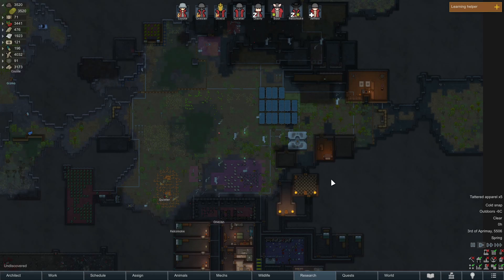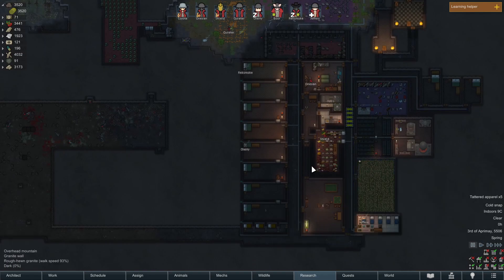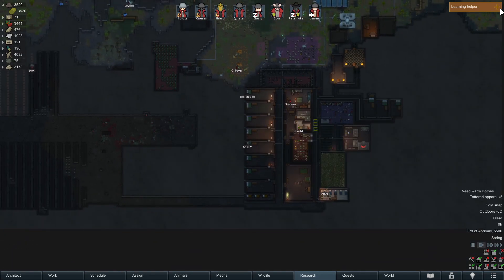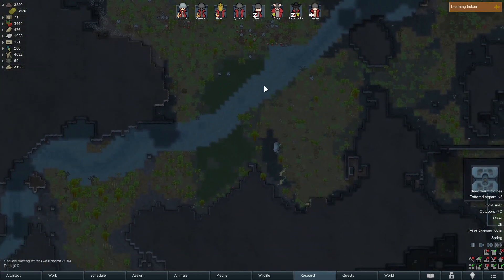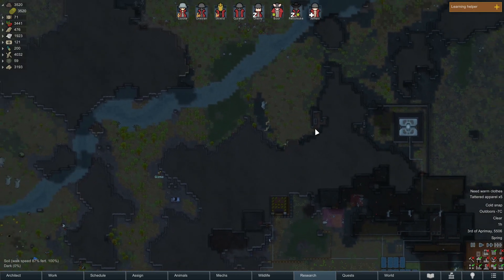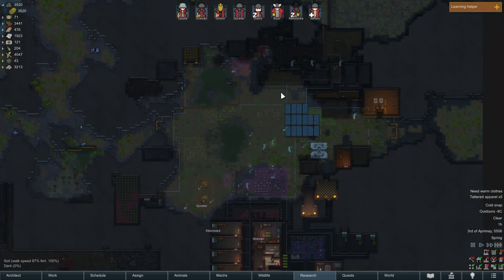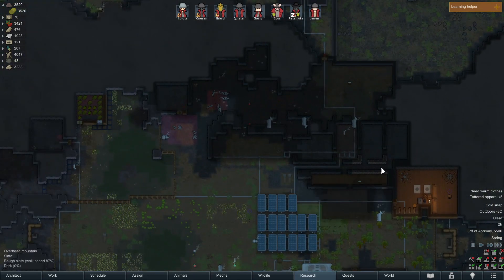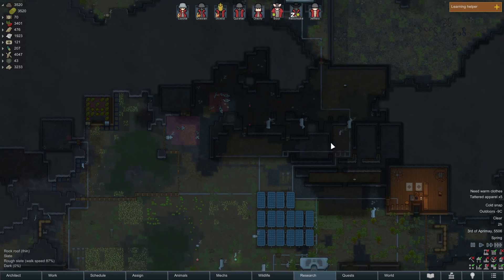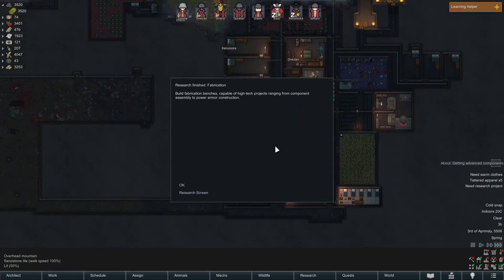So here we are — this is RimWorld. Hi Justin, hello, welcome on in! You start off with three people who land on the map with basic materials like wood and steel, and you slowly build everything out. This was my initial colony where everyone lived, but I've moved into the mountains now — everyone lives down here. I dug all this out.